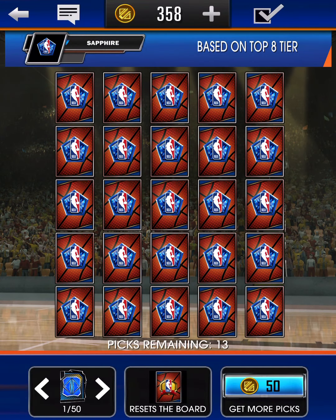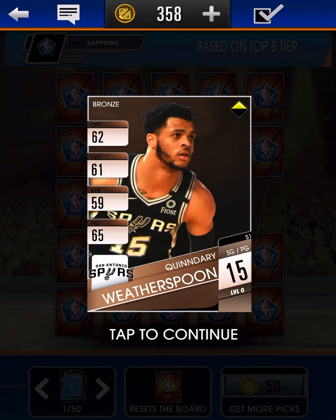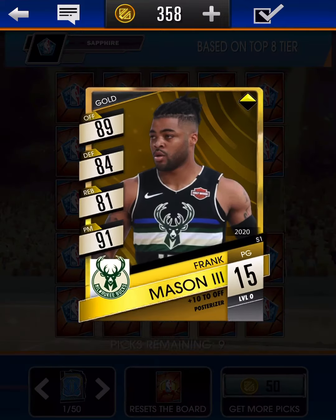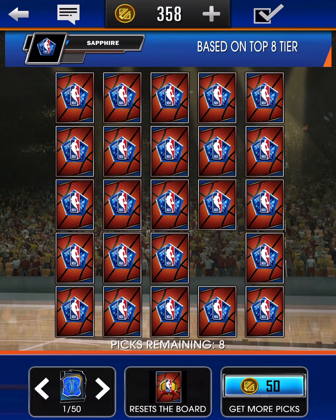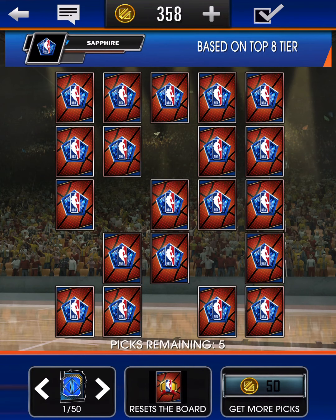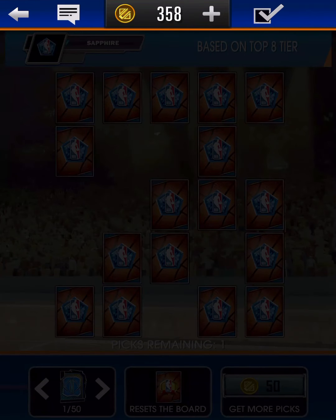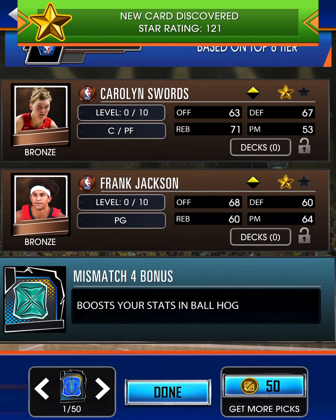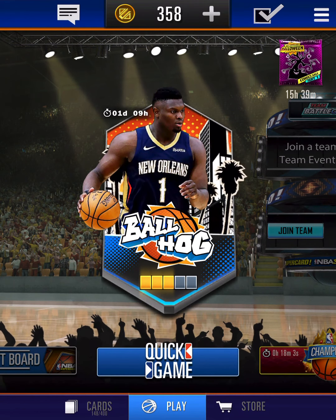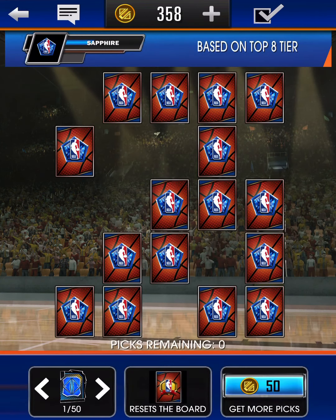Gold from the wheel. Sorry about the volume there — I get a lot of notifications because I'm a big sports fan. 11 picks remaining, more golds. It doesn't look like we might get another sapphire. Five picks, four, three... and on the last pick we go to a corner pick and get Dwayne Bacon. We did get a sapphire out of that along with Kevin Durant.